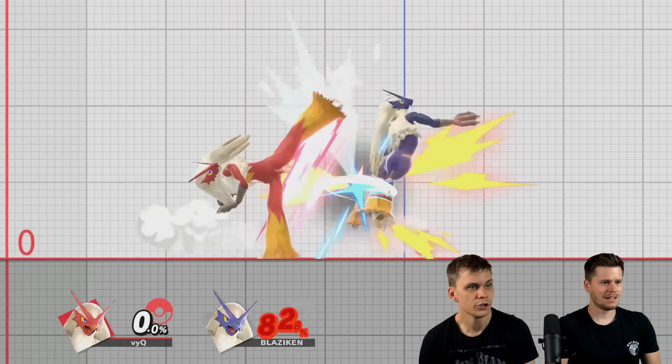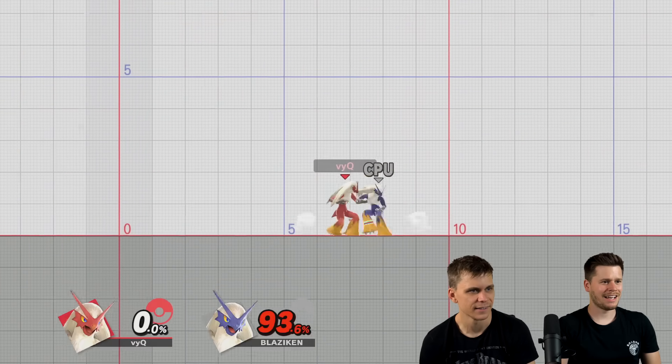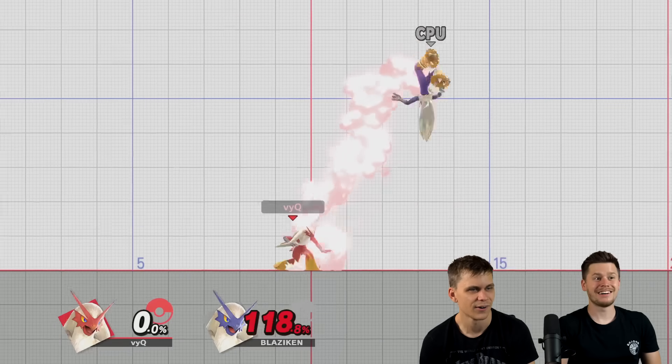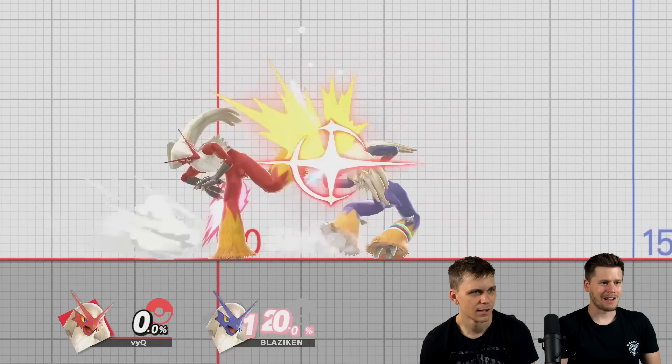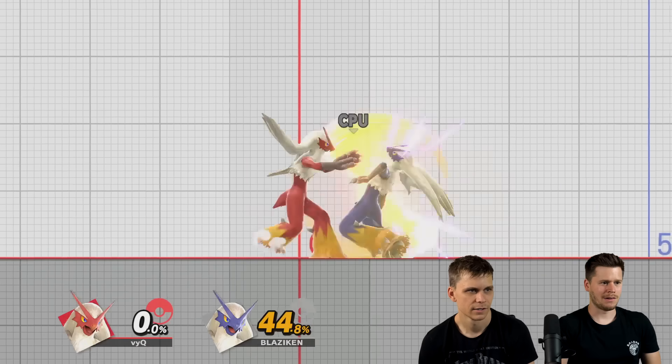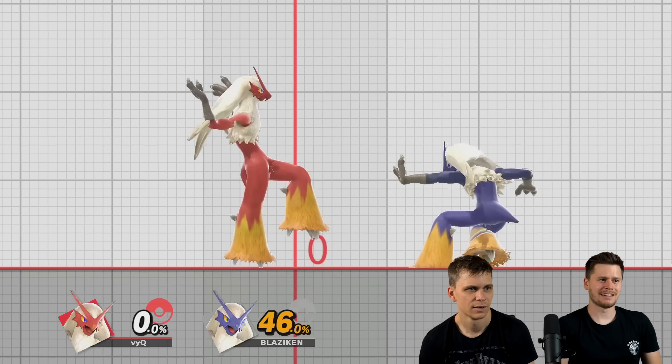Up tilt — it's a double hit. If you're not close enough you can loop it. You can actually combo them, right? Yeah, maybe combo into something else. But if you land, okay, interesting.